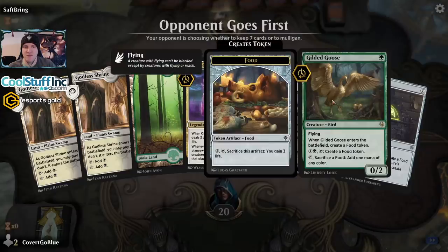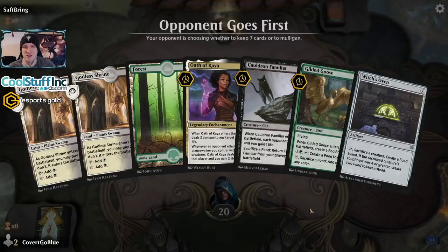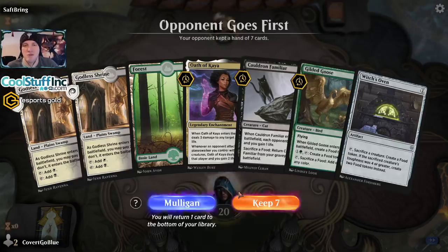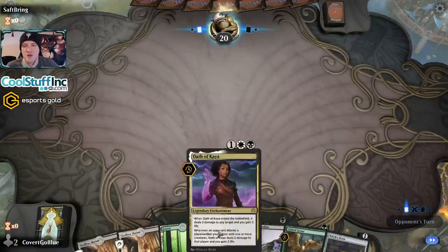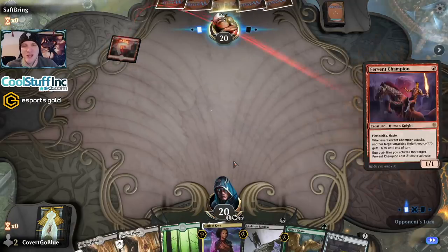This hand is fine. If we draw a Trail of Crumbs, a Doom Foretold, or a Midnight Reaper, it's pretty good. So we'll keep it. We get to open on Goose. We can have a turn two Kaya's Oath if we actually need it.